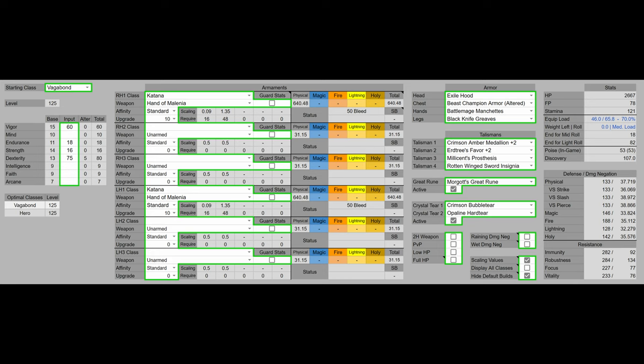For talismans, we have the Crimson Amber Medallion boosting your HP, Erdtree's Favor boosting your HP, stamina, and equip load, Millicent's Prosthesis boosting our dexterity as well as our charged attack damage, and Rotten Wing Sword Insignia also boosting our charged attack damage. For the great rune, we have Morgott's Great Rune to give us even more HP and increase our survivability.